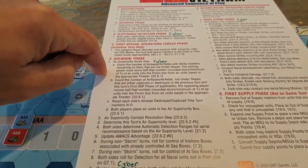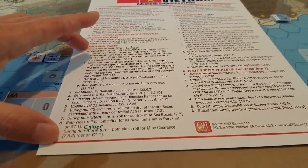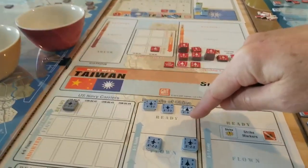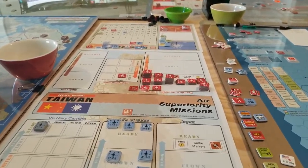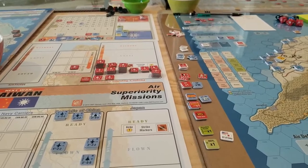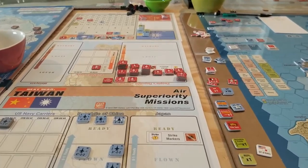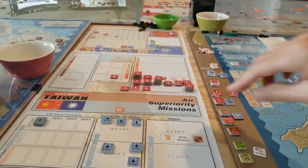Now we go on to the air superiority step — probably the phase that takes the longest in the game, just figuring out what you want to do with all your planes. China has a lot of air units compared to Taiwan, so they are going to have air superiority for the first couple of turns until the Allies get mobilized. It's going to be an ugly first couple of turns.